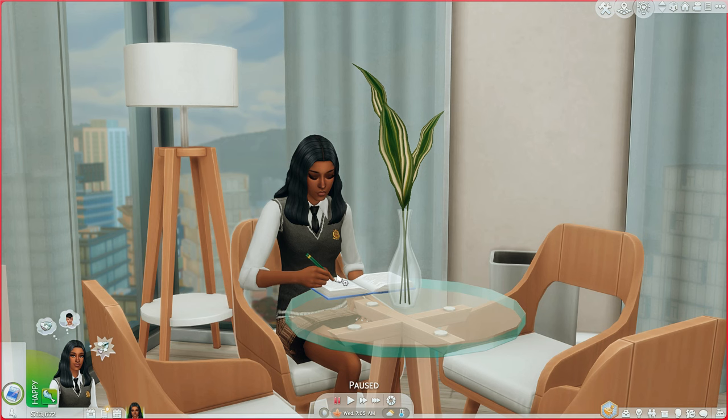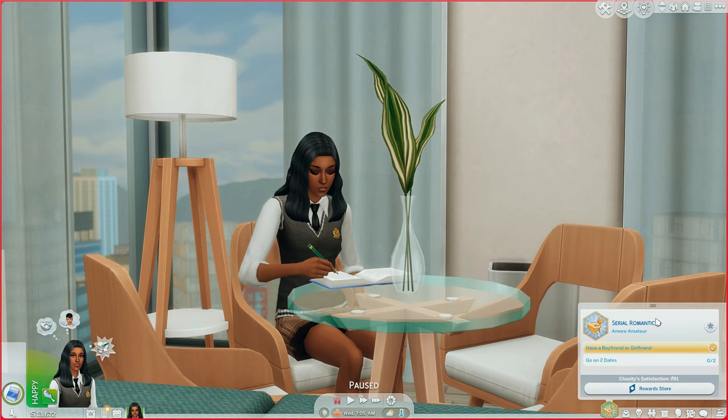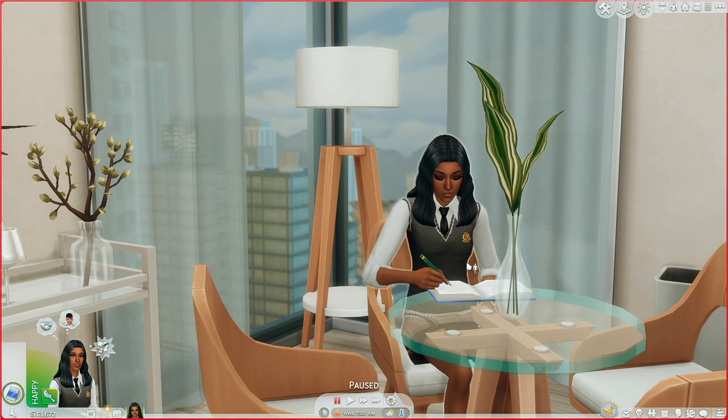Let me give a quick introduction to my sim. Her name is Chastity — she's a teen sim attending Copperdale High. She has the Serial Romantic aspiration, and her traits are Outgoing and Romantic. She also has an Alluring trait, meaning she's more successful at romance than other sims. If you're watching my High School Years let's play series, these traits all make sense now. She currently has a boyfriend named Romeo, and we'll see him later at school.